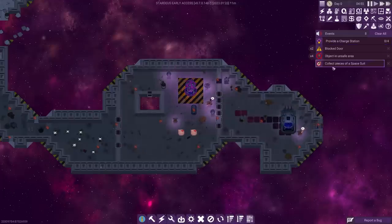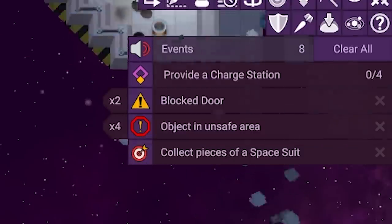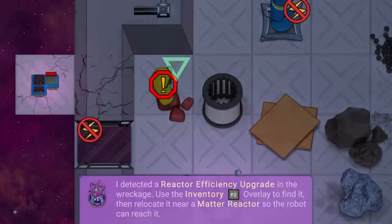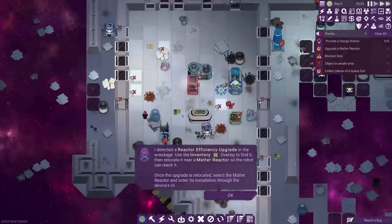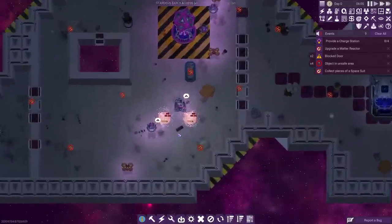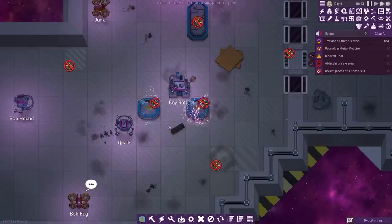Whilst that's going on, we've also got these quests on the right we need to do. There's a spacesuit dotted around - if we grab that and press relocate, we can bring it in here where our humans are, which would be very useful for them. The charging stations are nearly done - boosh and boosh, they are in.